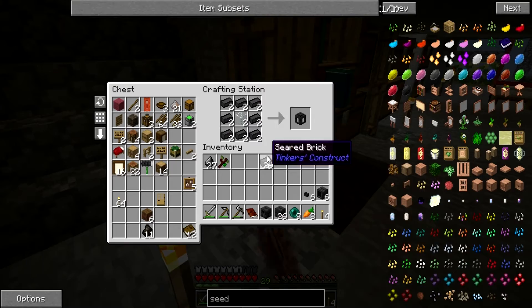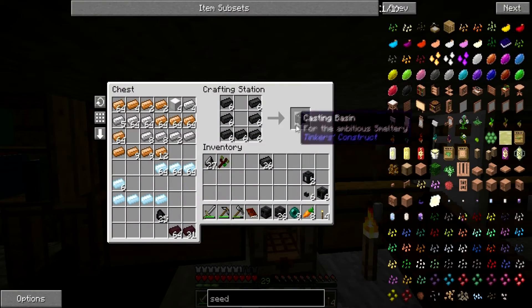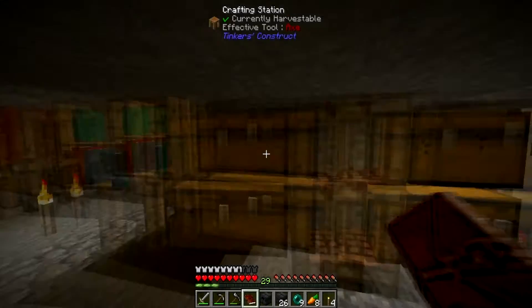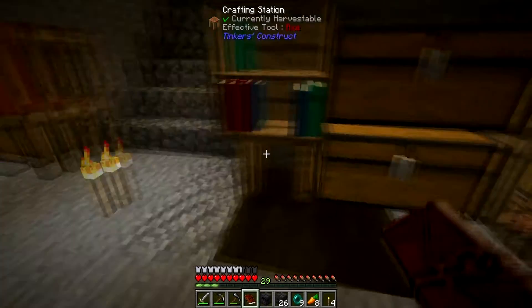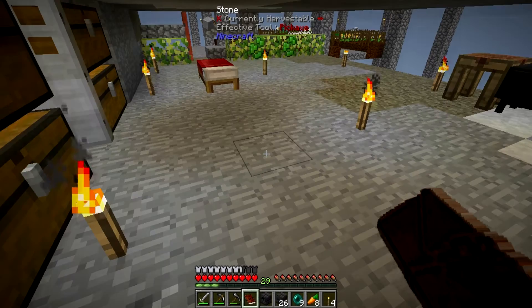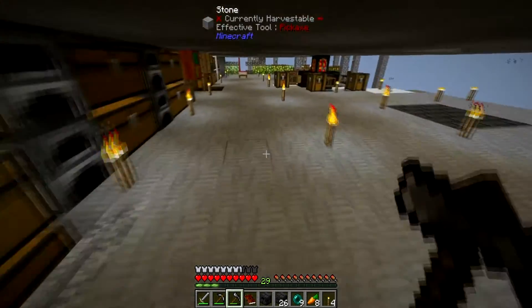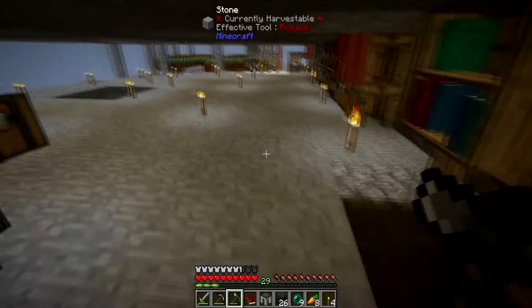I'm going to have two tanks to put the lava in, and three casting basins and three casting tables - three on either side. To go with it we're going to need a tool station. In Tinker's Construct we need the normal tool station, then make the tool forge from that. It's like an upgrade basically to the tool station - we'll chuck that in there. You can put that straight back over there.